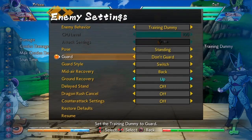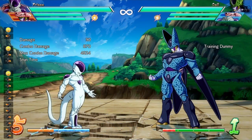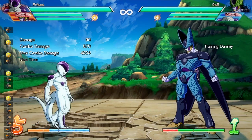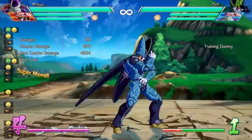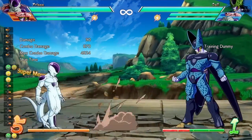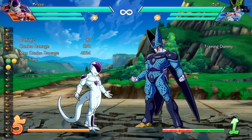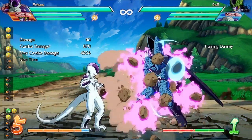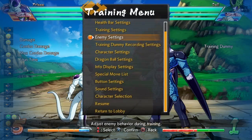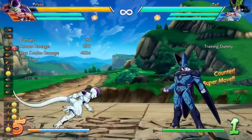Frieza's standing heavy got a lot of changes. They increased the duration of the first hit, reduced hit stop when guarded, reduced knockback from the first hit, enlarged the hitbox during startup, and decreased delay. Notably, if you throw out stand heavy and then vanish, the rocks disappear mid-path — they just vanish entirely. Block stun was also reduced, which hurts a lot of his block strings.